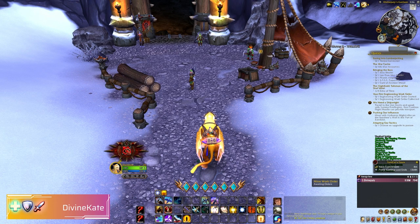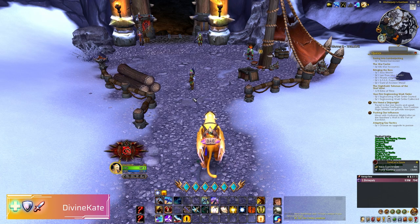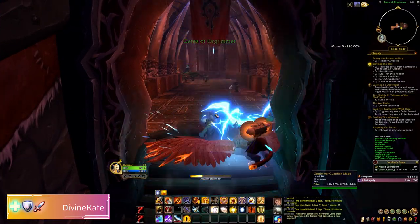Hey folks! Today we are looking at pet battling and how to start it. The default bind for the pet journal is Shift+P. This is where we can see whether or not we have learned pet battling. In this case we haven't.